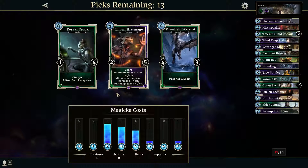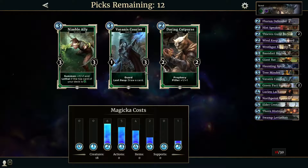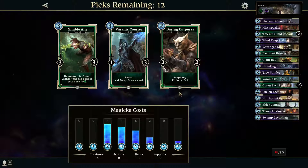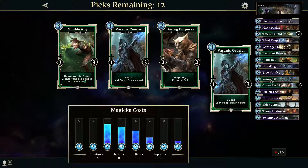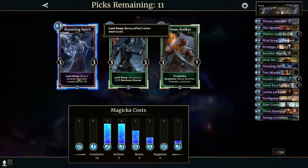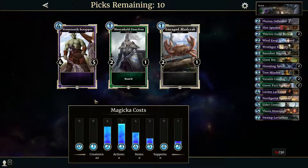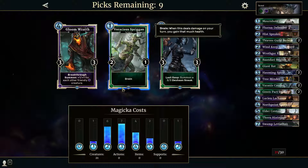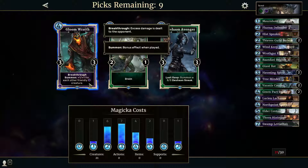Summon a 0-4 — that's not bad. Or silence a creature. I think we're strong enough early game. Prophecy drain — not bad. Guard summon gain 1 max magicka, when your magicka increases thorn gains plus 1 plus 0. Or 1-4 chart pilfer, gain 2 magicka — I like all of these honestly. I will go with the 5-drop. Prophecy pilfer 1-1 again, last gasp draw card — not bad. 3-3 plus 1 plus 1 and lethal if your top card is agility-based. I think we already have one of these — I'll go with the second for card draw. We'll take haunting spirit again.